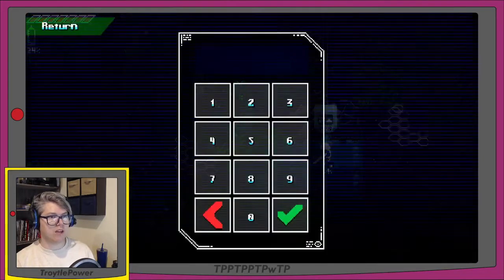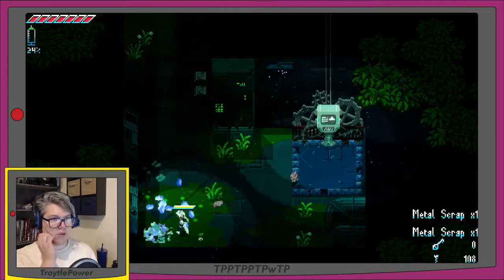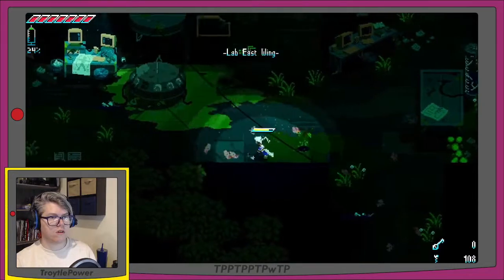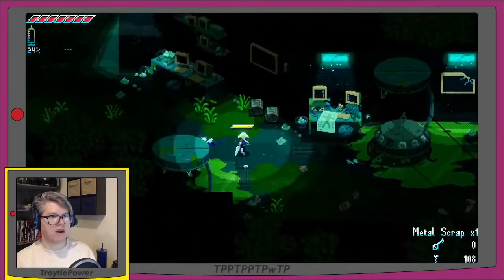Looks like there's an elevator — press X, insert the password to continue. I tried 5-2-8-6-3-1 but that wasn't it. Going to look around for the password, picking up some metal scrap as we go, breaking open boxes.